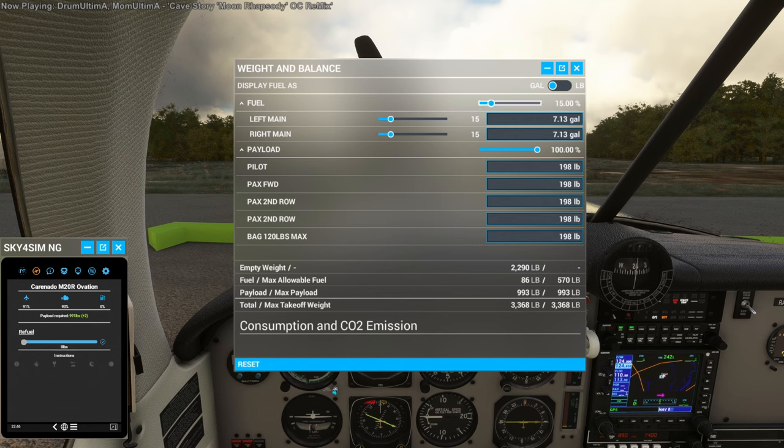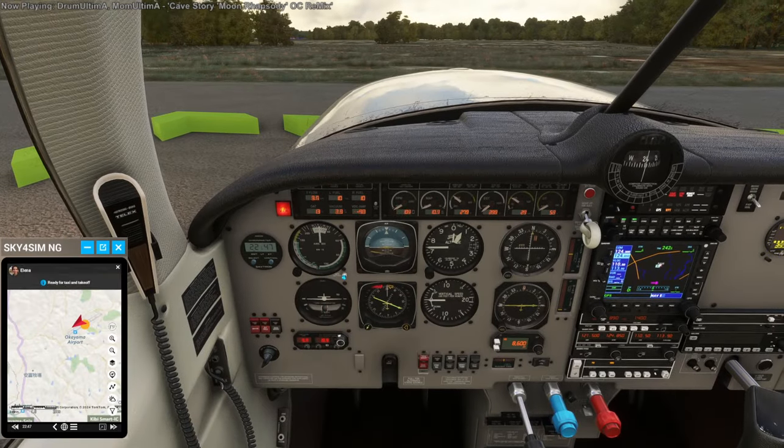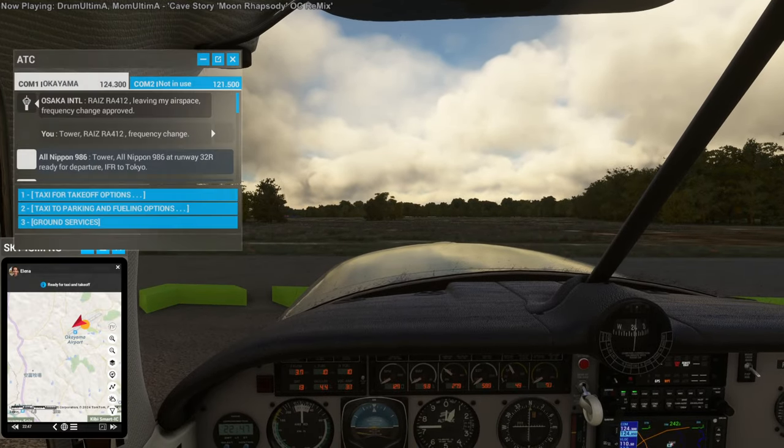Let's see what happens if I pack too much fuel — does it worry about that? 20 gallons, fine — there we go. Everything looks good from where I'm sitting. Taxi to the runway and take off. He's not complaining.